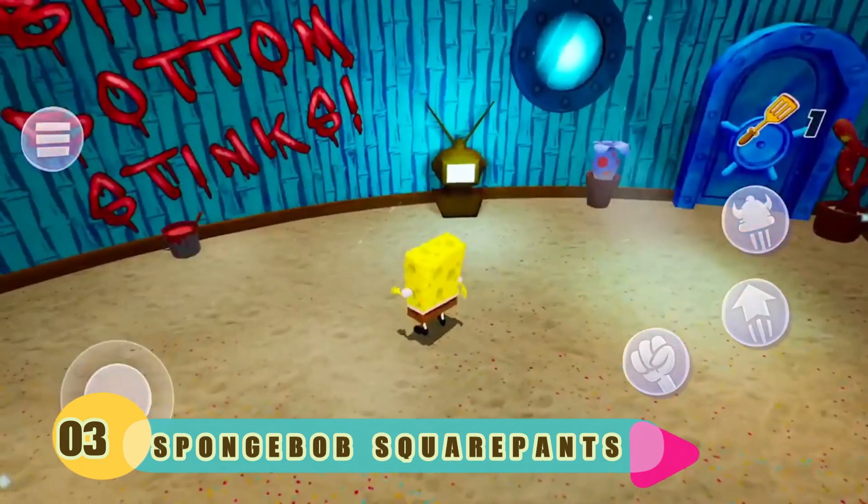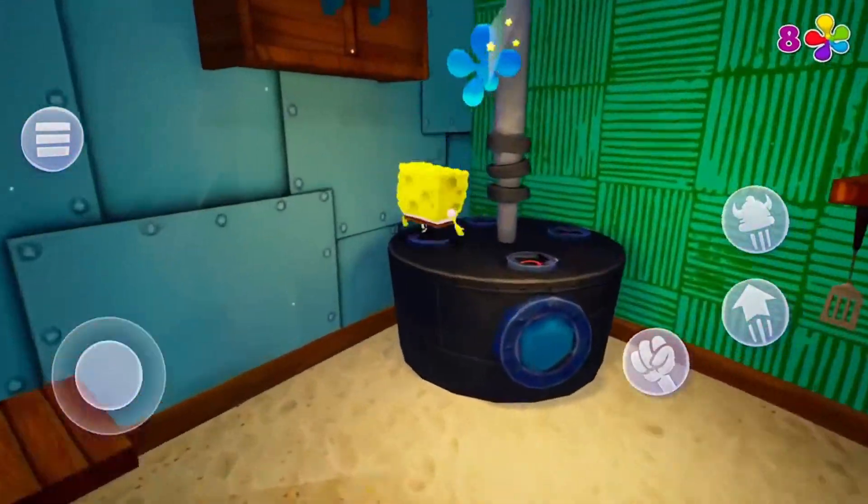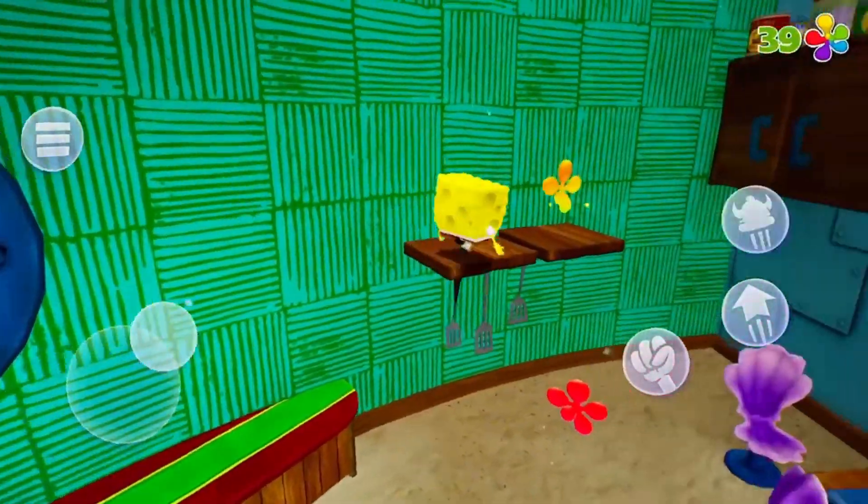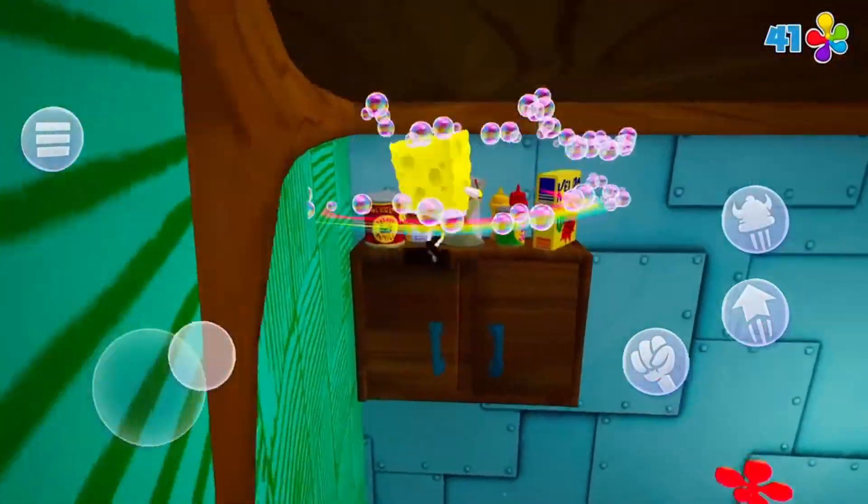Number 3: SpongeBob SquarePants. Play as SpongeBob, Patrick and Sandy and show the evil Plankton that crime pays even less than Mr. Krabs. Save Bikini Bottom from lots of rampant robots with your mighty bubbles.